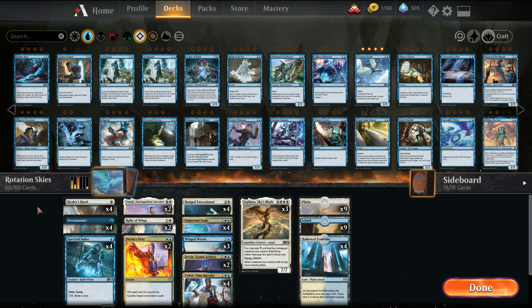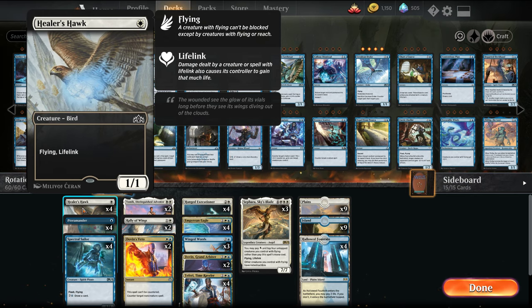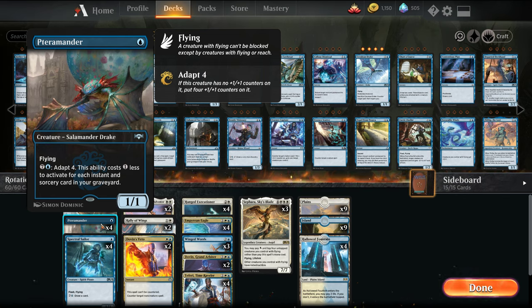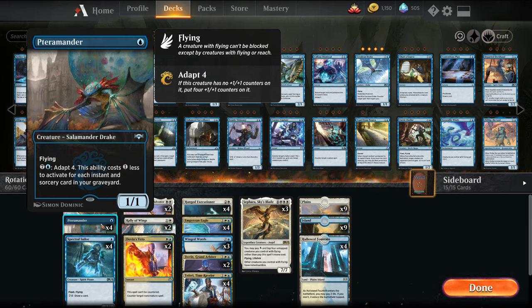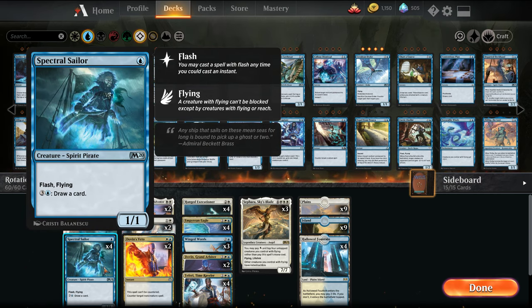In the one-drop slot we have three different creatures. We have Healer Hawk, which is a one-mana 1/1 Flying Lifelink. Pteromander, which is an early drop that can get better over time — we can adapt it if we have more mana in conjunction with our Instants and Sorceries. And then Spectral Sailor can draw us cards late game and lets us hold up our mana and flash it in at end step.